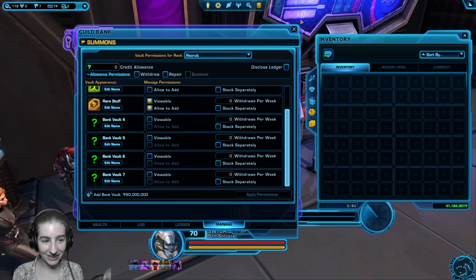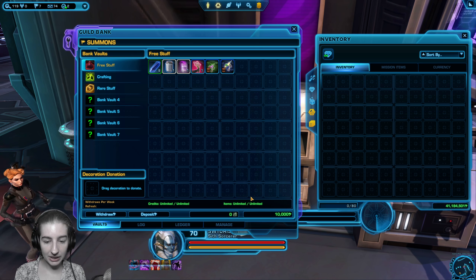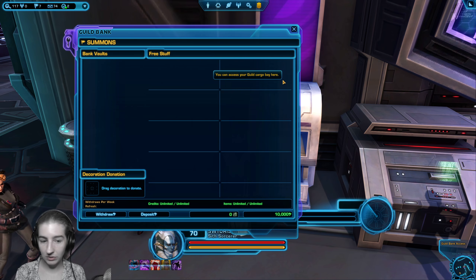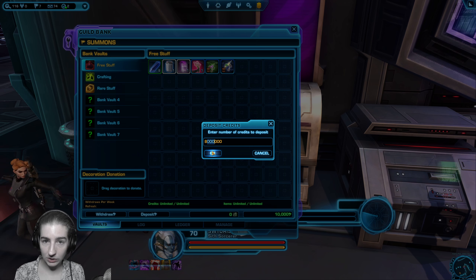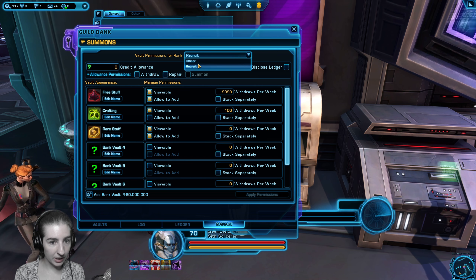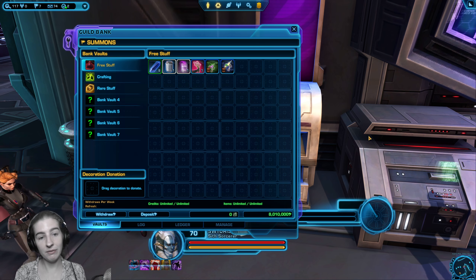In this new rare stuff tab I'm going to make it viewable and allow people to add stuff, but they're not going to be allowed to take anything out — so it's kind of like a vault. I can put stuff in or they can put stuff in, but nobody can steal it. Maybe I'll dole it out during special occasions or we're saving up bits and pieces for something to unlock.